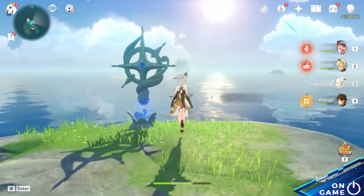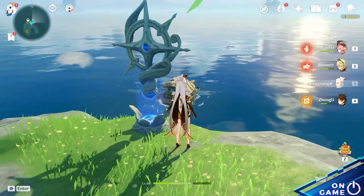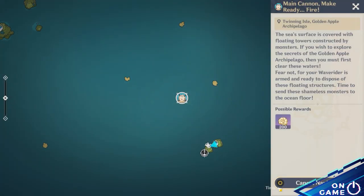For this part of the event, go to the Waverider Waypoint to summon the Waverider Boat. Then go to the monster encampments on the sea that are marked on your map.